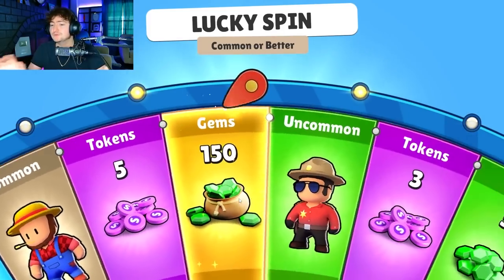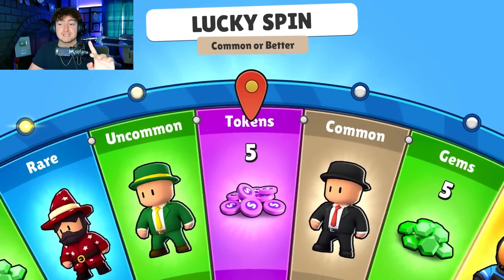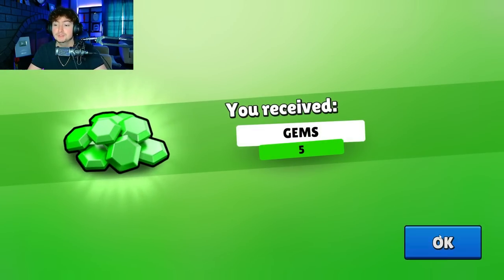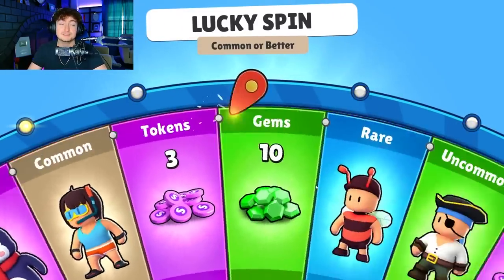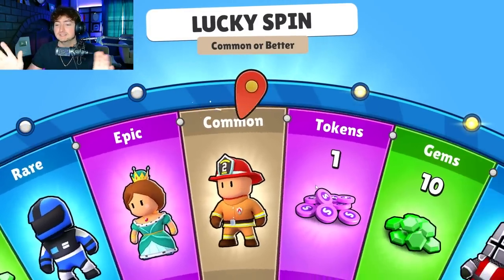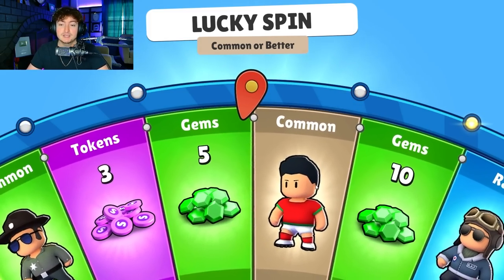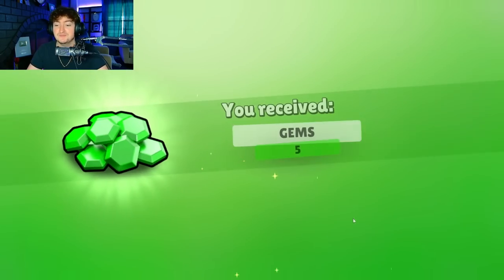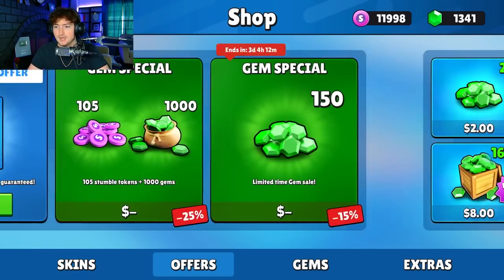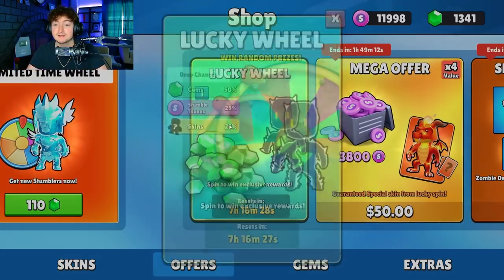Let's spin our classic wheel just to make sure it is different, because I'm a little confused by it as well. It is cool that they're adding different tabs into the shop because we haven't seen any new sorts of wheels in a long time. Obviously there are the special time wheels, but this is a completely new tab, which hopefully means we'll get a change to the classic wheels we've had in the past - like these three right here. We're going to hop back on my main account and do our spin there.